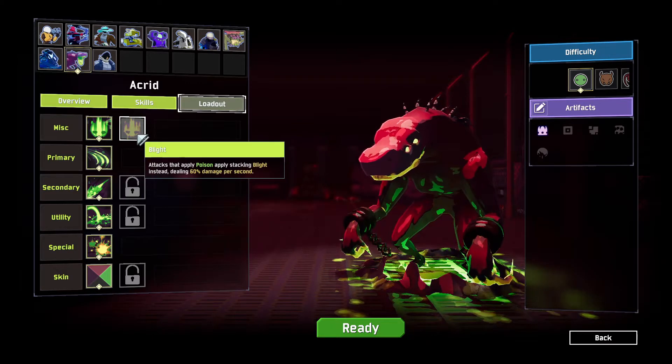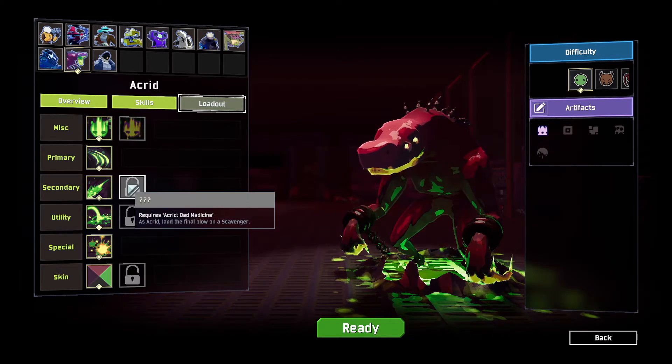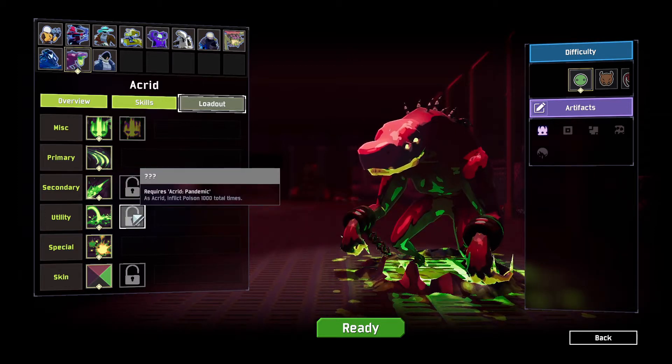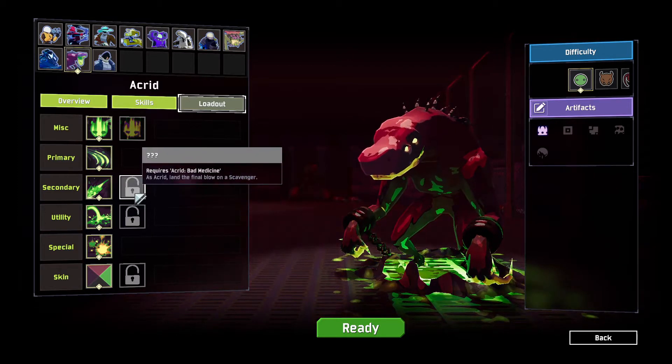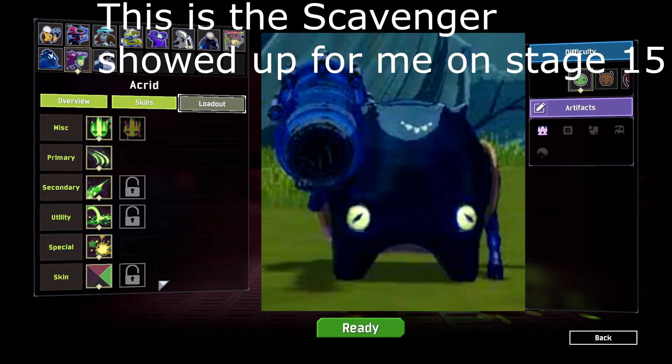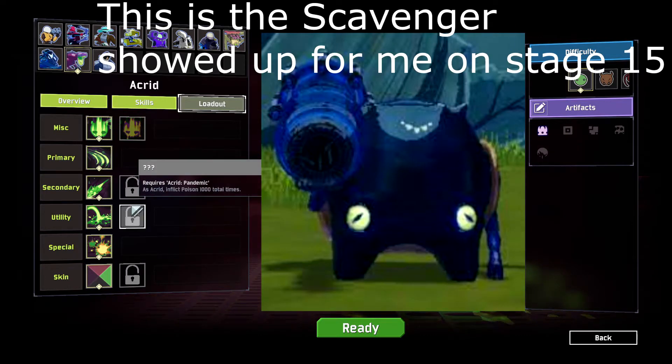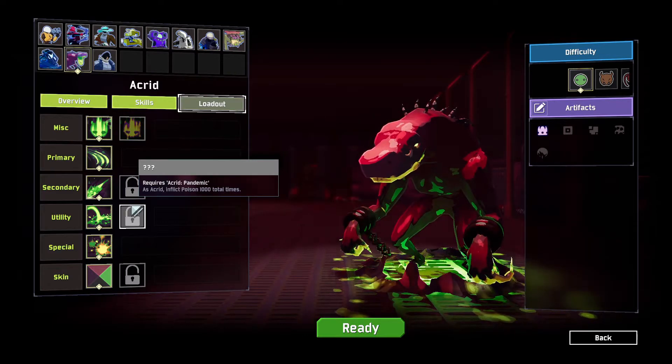Now the run before this I actually did do the first mission, but I also completed it again in this one. The second mission is to land a final blow on a scavenger, and the third one is to inflict poison 1000 total times. The first mission for Acrid was Acrid Easy Prey, which is to land the final blow on 50 total enemies that have 1 hit point left.